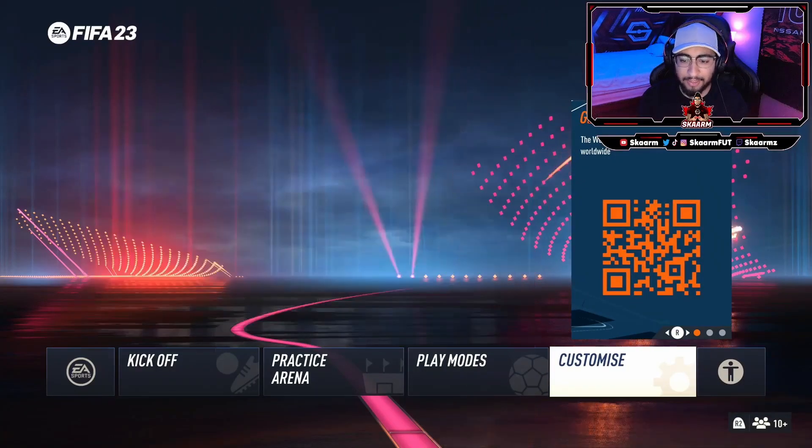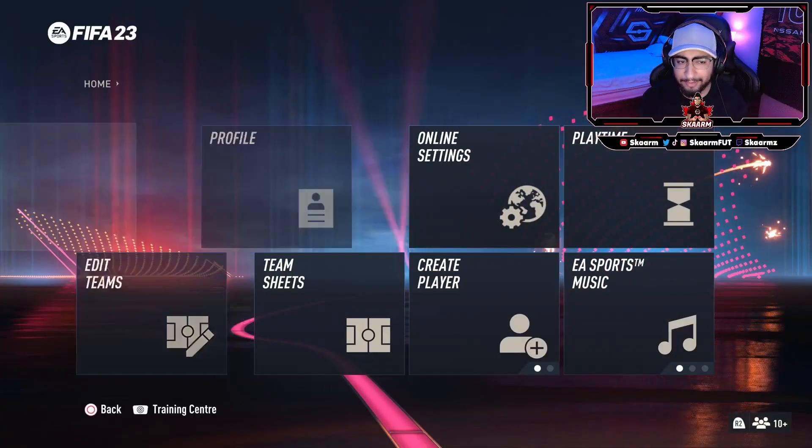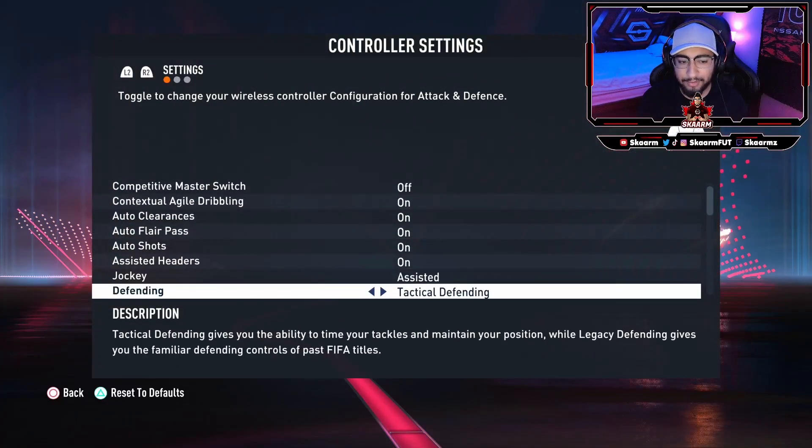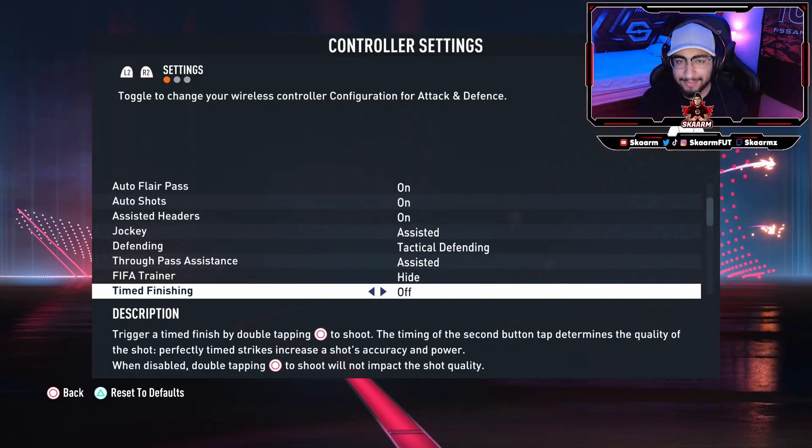To turn this off, go into Customize on the right side, click onto Settings, then go into Customize Controls. From here, scroll down until you find Timed Finishing — it's initially going to be on, so all you need to do is turn it off.